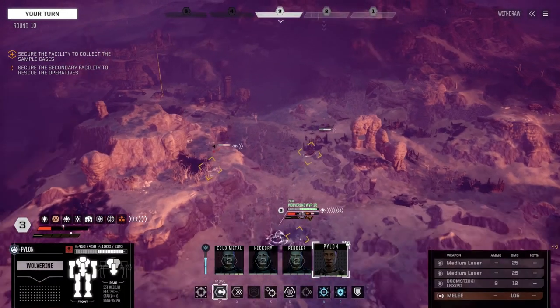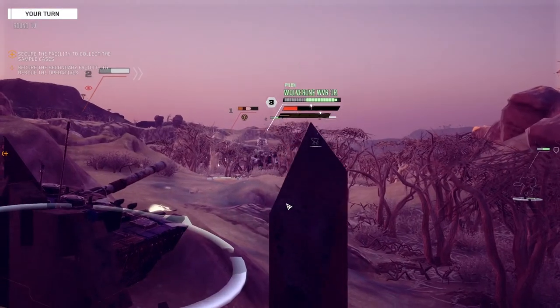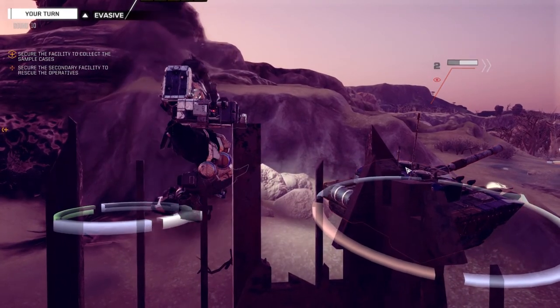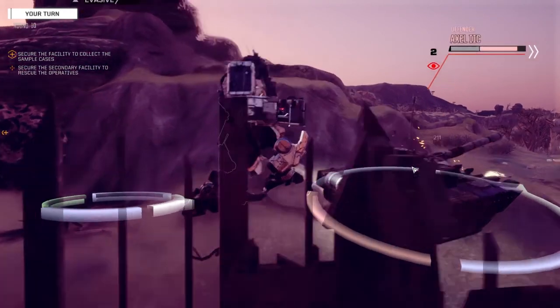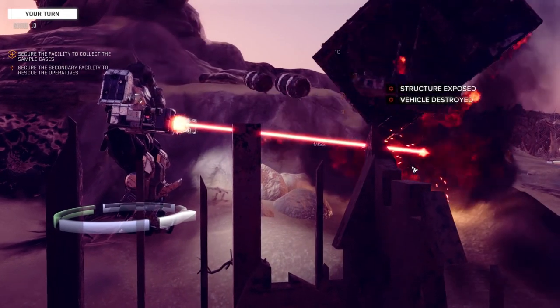How much armor does this guy have? Not that much at the back. Can we do that? Let's make sure this guy's not messing with us while we're doing this. Oh, 211! Come on, finish him up — there we go. Nicely done.